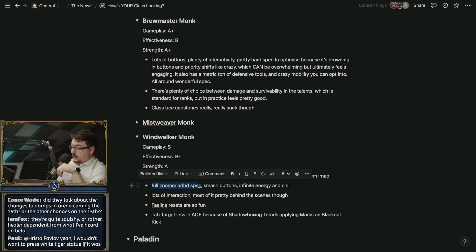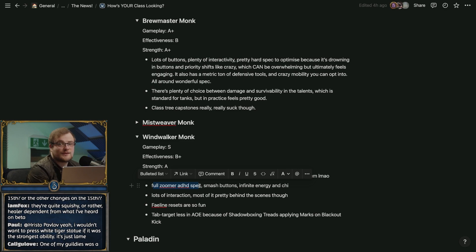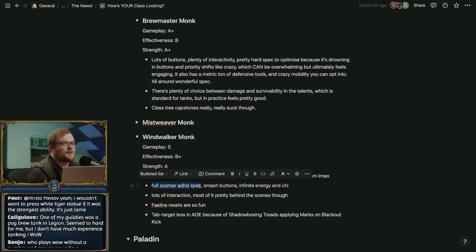The White Tiger Statue kind of sucks, but everything else is great. Monk was in the upper pack for me. The only thing with Windwalker is I remember when you ended up getting too much chi to deal with reasonably, and then your Combo Strikes started to feel annoying — kind of a limitation. That's why you have Strike of the Windlord as another chi spender instead of Fist of the White Tiger, which is a chi generator. You've got Power Strikes to generate more chi.